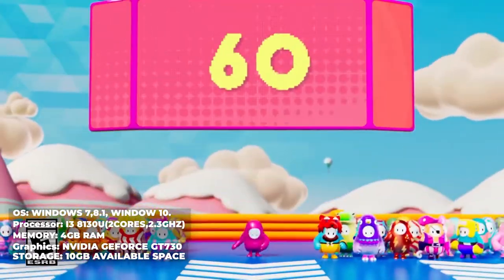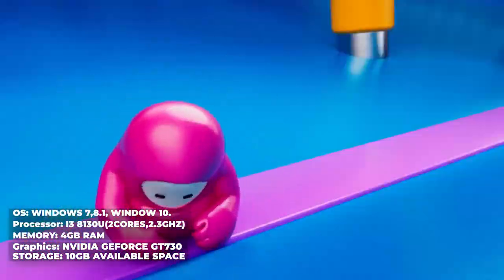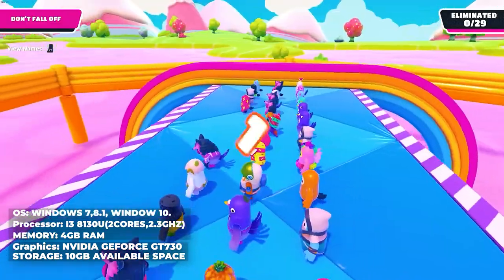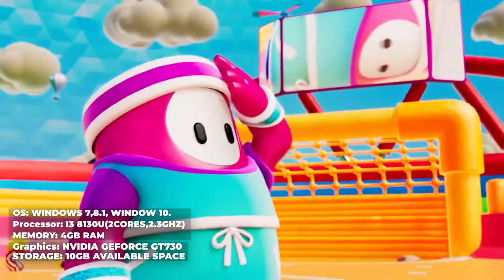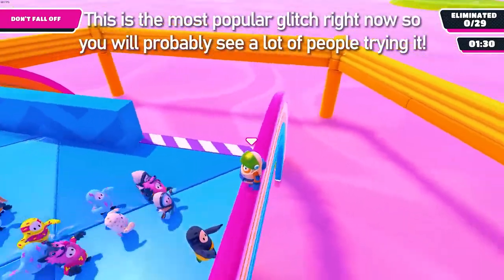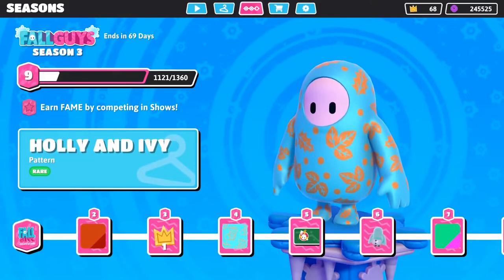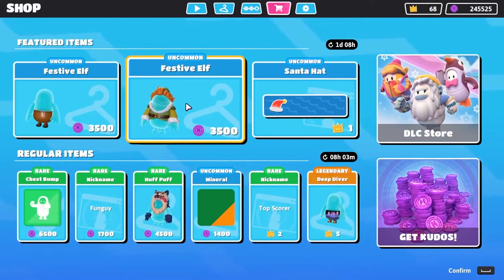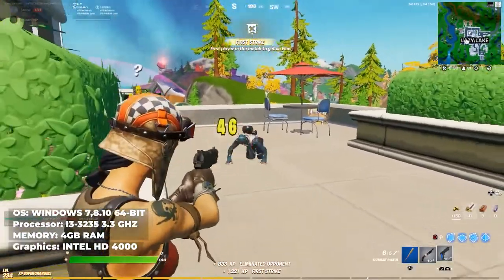Fall Guys: CPU Intel Core i5, RAM 4 GB, OS Windows 10 64-bit only, video card Nvidia GTX 660, dedicated video RAM 2048 MB. Up to 60 players compete in battle royale-style gameplay, represented as jellybean-like figures moving around a 3D playing field with jumping, grabbing, climbing, and diving. The aim is to qualify for subsequent rounds by completing randomly selected minigames, with obstacles appearing around the map for added complexity.